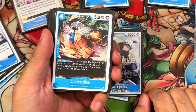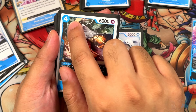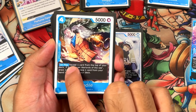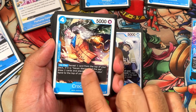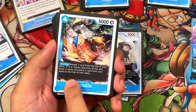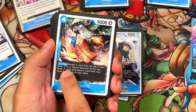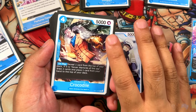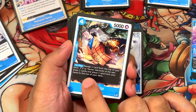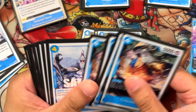Next up we have Crocodile, also a new card from ST-17. He's 4 cost, 5 power, 1 counter — anything 4 or lower kicks out, really important. On play, reveal the top card of your deck. If it's a 7 Warlords, you draw 2, then place 1 to the top of your deck. This is really good for setting up your Leader ability, but more importantly it gives you hand advantage. There are so many 7 Warlord cards in this deck that you'll almost always get value. Running 4 of these.